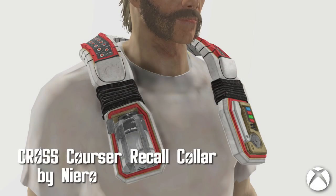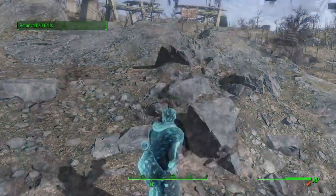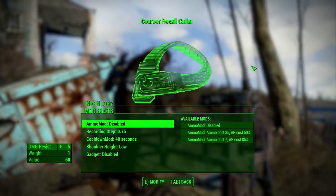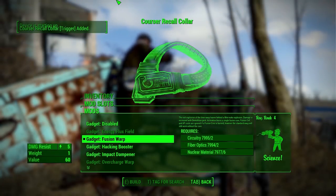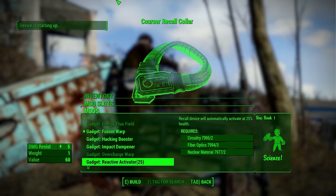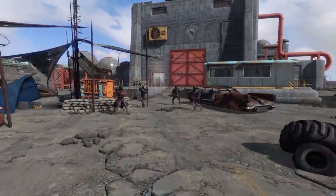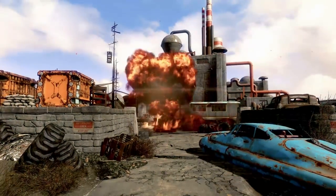Cross Corsa Recall Collar by Nero. This device gives you a second chance. When activated, it will revert you back to a previous position, allowing you to escape danger or your own incompetence. I did jump in that hole. Initially, the collar will require fusion cells to reverse time, but you can mod it so AP can be used for 50 to 85% of the charge. Other mods include increasing the amount of time you can reverse, cooldown time, shoulder height, and a few neat extras. Some of the extras provided are damage protection, automatic recall at 25 or 50% health, and fusion warp, which detonates a mini-nuke when you leap back in time. Really awesome armor slash weapon, and definitely adds a different playstyle to the game.